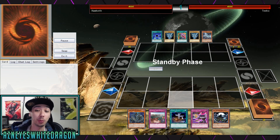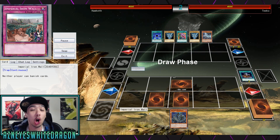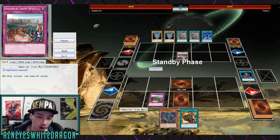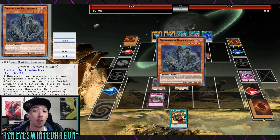Hey, what's up guys? So we have something pretty cool to share with you guys. Hawket has found out a really cool loop with Cypher the Sky Dragon and Zombies, and it's actually using one of the newer zombie cards, the Vendred Revenants, to actually be able to keep on summoning itself over and over.